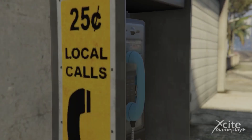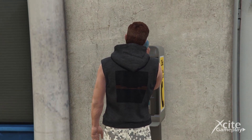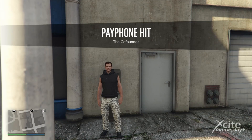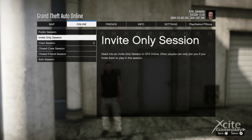You unlock the payphone hits by finishing three security contract missions from your agency. After this you are able to request the payphone hits by calling Franklin. Set your spawn location to last location, and if you don't get the popstar mission, start a new session until you get this mission.